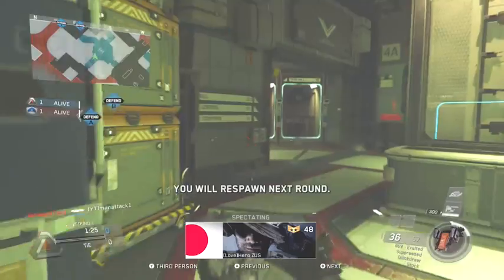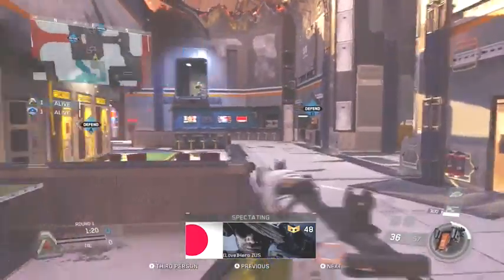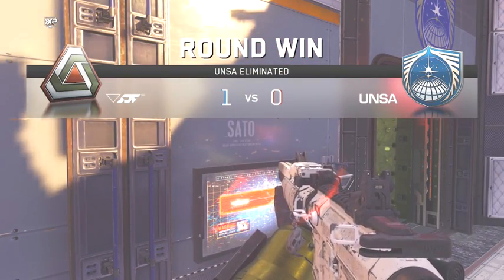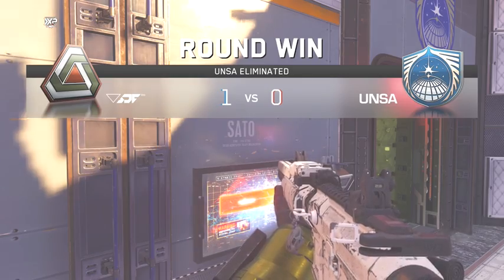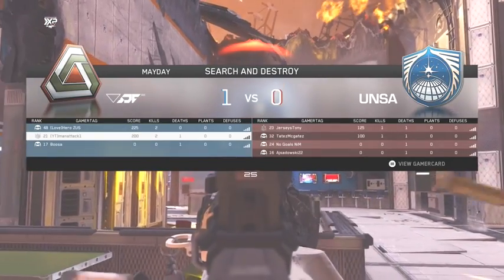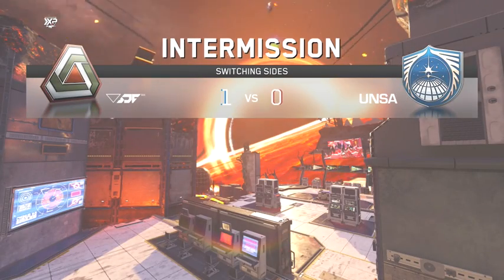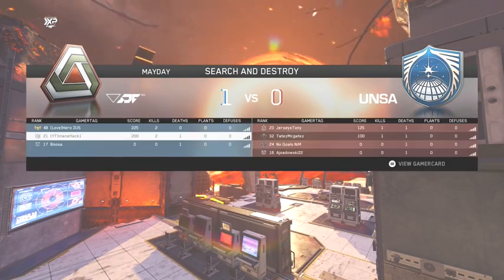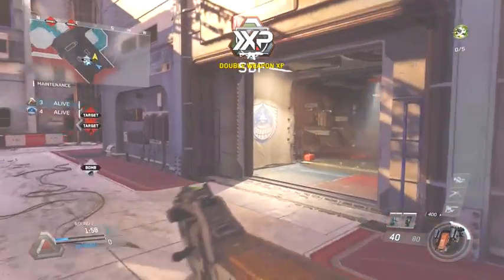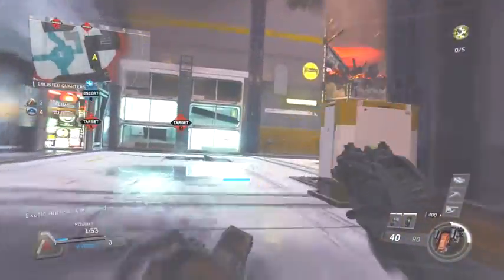Going on to our next tip: don't leave the bomb site. As simple as it might seem, holding down a bomb site is very important. When you leave a bomb site — let's say for offense — they push up onto that bomb site, get a foothold on it, and now they have basically a minute or less to hold down the entire bomb site. Now you're having to break through them, when it should be the other way around.